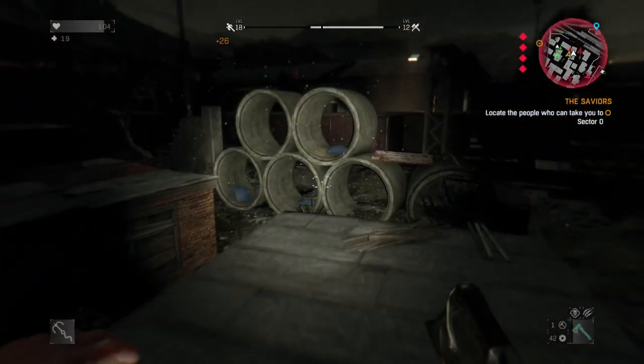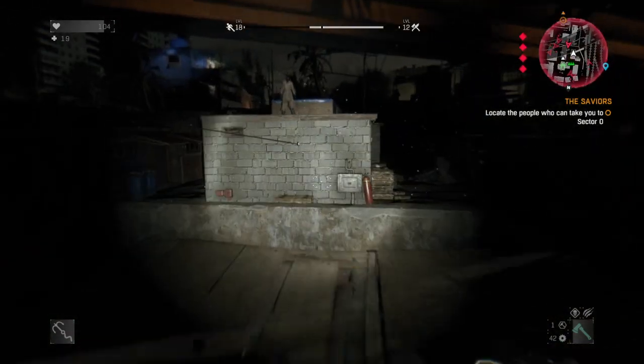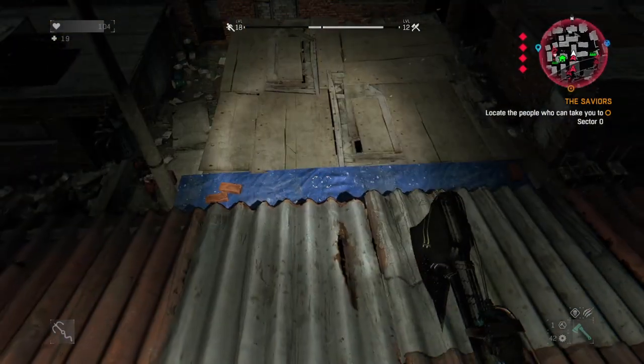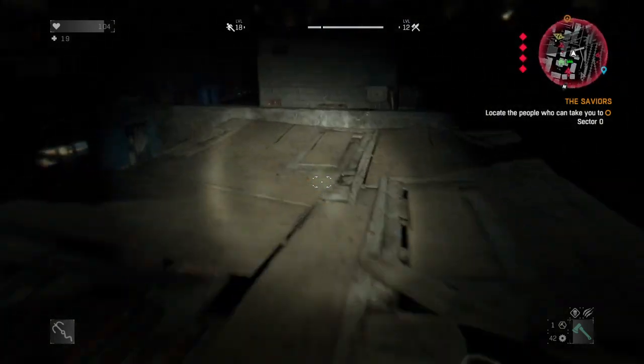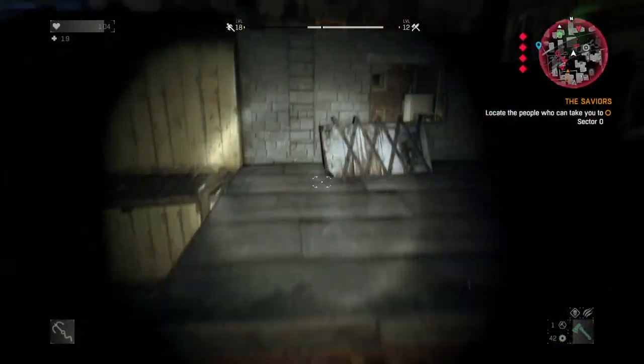There's one spot in this route where you need to make sure you do it right otherwise you will be hating it. Right here, right after you climb up, you need to make sure that you drop - don't jump from this roof, just drop. If you jump you will break through that wood and down there the only way out is up, so if you go down there and ten zombies fall on your head you're going to be in trouble. Plus that wood will be gone for the rest of the night, making it tougher.